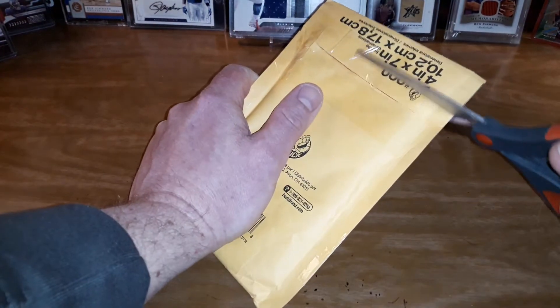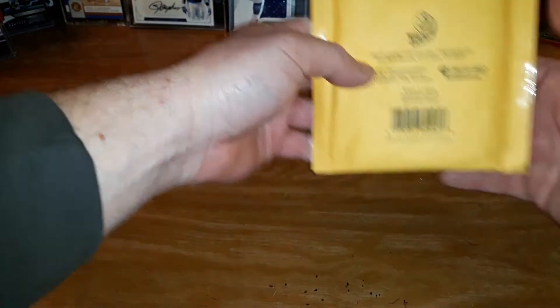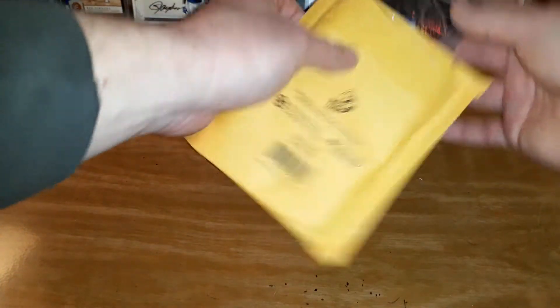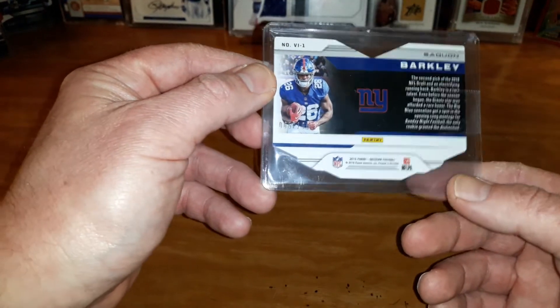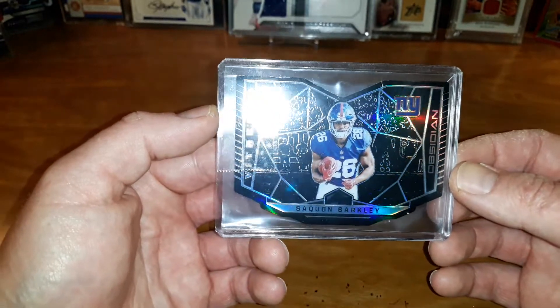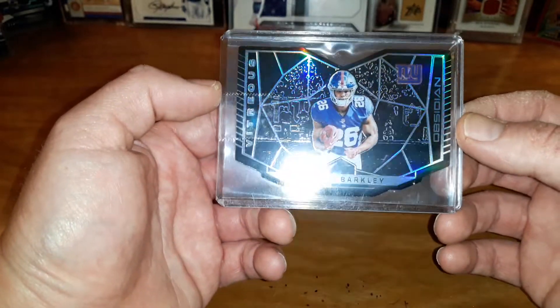Next up, another eBay purchase. Saquon Barkley out of Obsidian, five out of 100. I love these Obsidian cards — check this out, look at the detail in the Obsidian, it's crazy. Now I have to get a Saquon Obsidian auto, but those are a little expensive on eBay — a little too deep for my pockets.